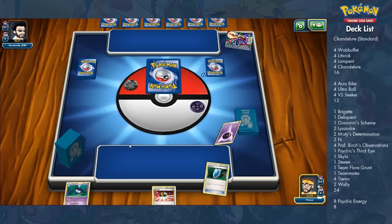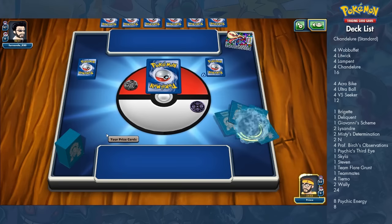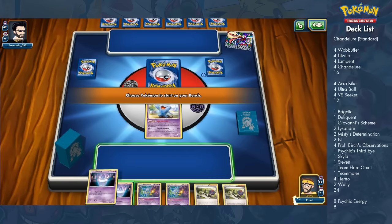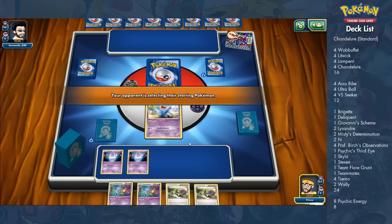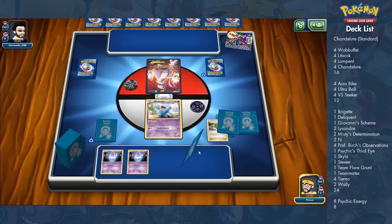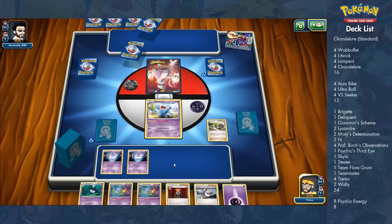It does 10 damage plus 10 more for each supporter card in your discard pile. I designed a deck that runs 24 supporters — a whole lot compared to the 8 or 10 most decks run. The big upside is you don't need Shaymin or Hoopa because you almost always have a supporter to play every single turn, which gives really decent consistency.